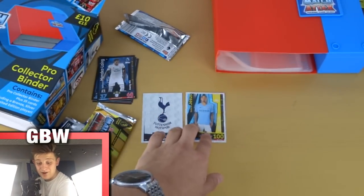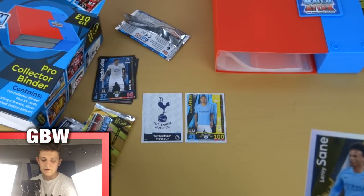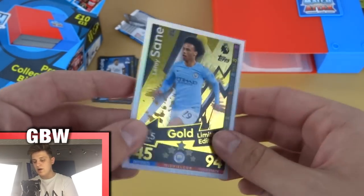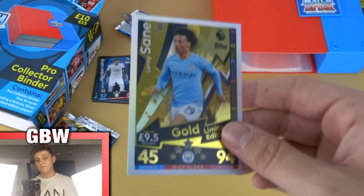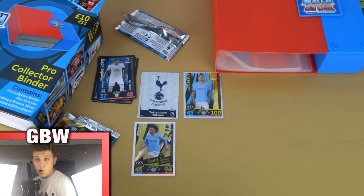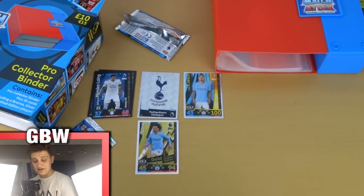Yes, you need to buy yourself a Pro Collector Binder if your luck is as good as mine! Look at that pack — Tottenham badge, Gabriel Jesus 100 Club, and Leroy Sané gold limited edition. Gold limited editions are very rare this year and that is incredible — not even advertised to get that in that pack. This is the guaranteed limited edition pack, still unopened. I cannot believe it! Leroy Sané gold limited edition — 95 pace, 92 skill, 94 attack. What a pull, what a pack!